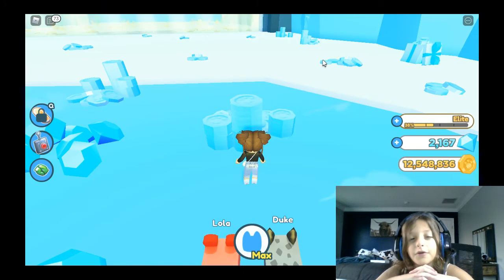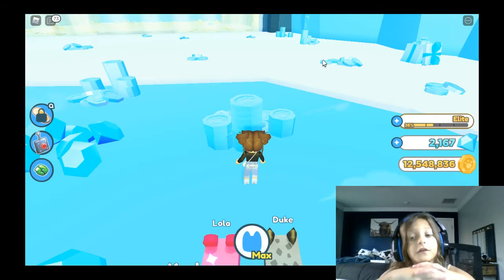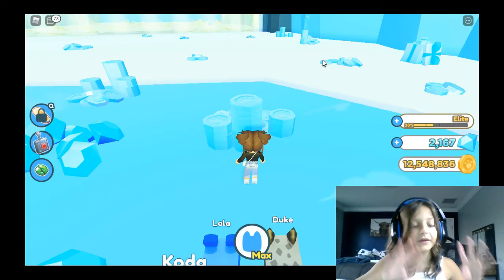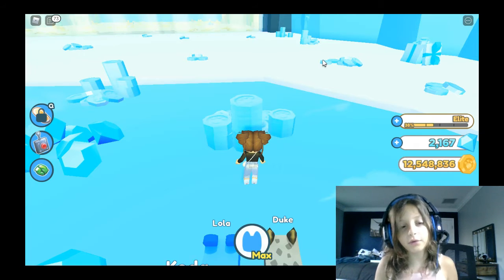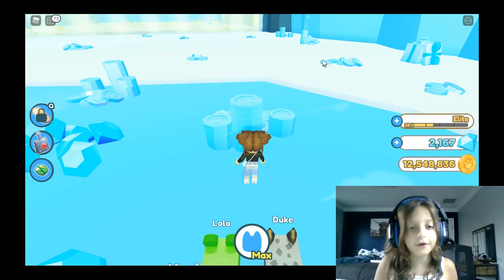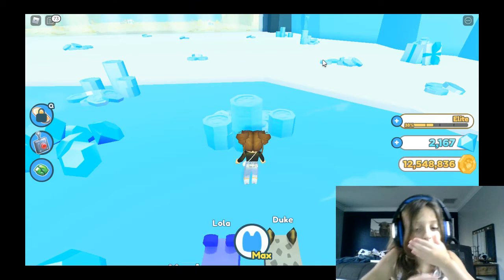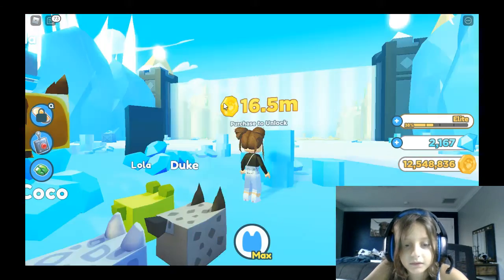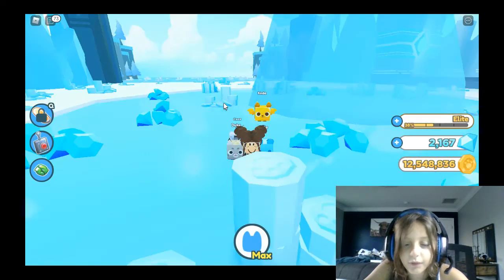Once you get to like the golden egg - your first golden egg - buy it, hatch it, and then start saving up money to go to the next world. Do the same thing: unlock another batch of eggs, go to the next world, unlock another batch of eggs. There's the grass area, the beach area, and the winter area - each area has their own set of eggs.